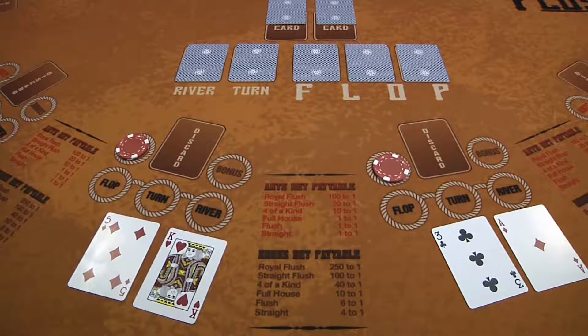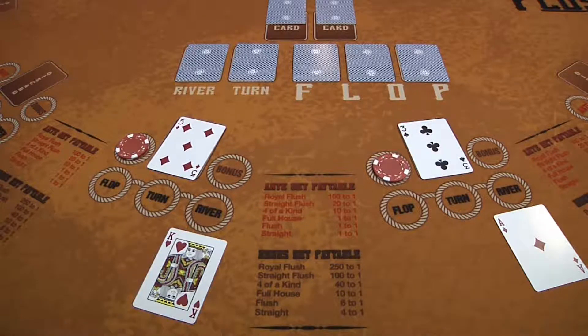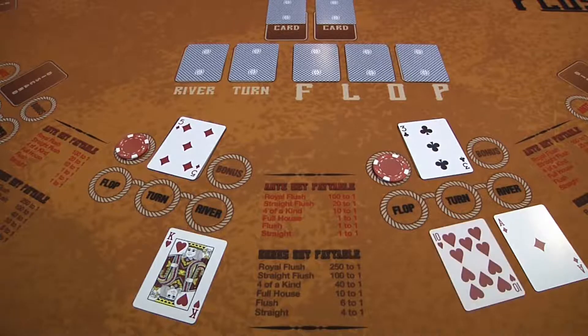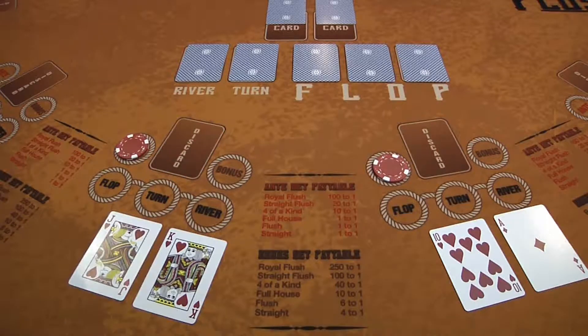The players will now have the option of discarding one of their first two cards. In this example, Player 1 has discarded the 3 of Clubs and Player 2 has chosen to discard the 5 of Diamonds. Player 1 has received a 10 of Hearts in place of the 3 of Clubs, and Player 2 has received a Jack of Hearts in place of the 5 of Diamonds.